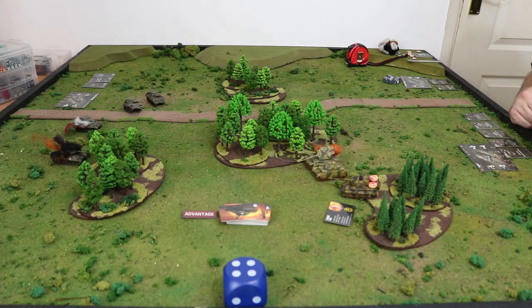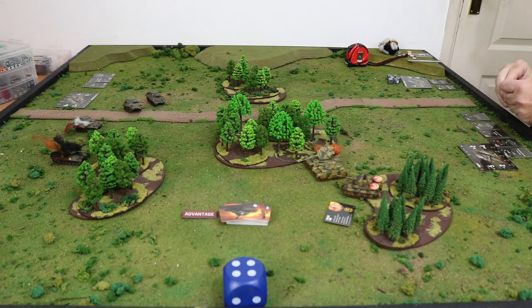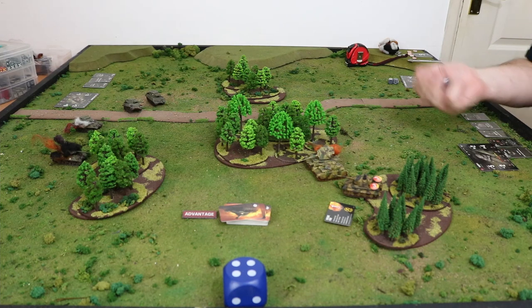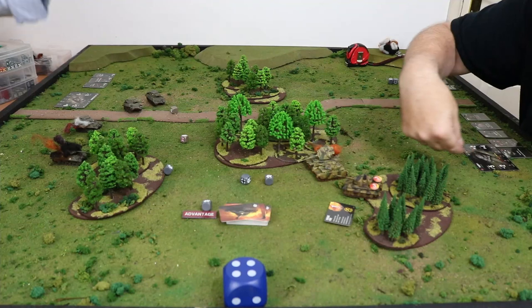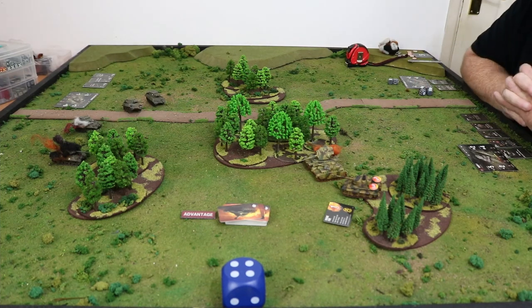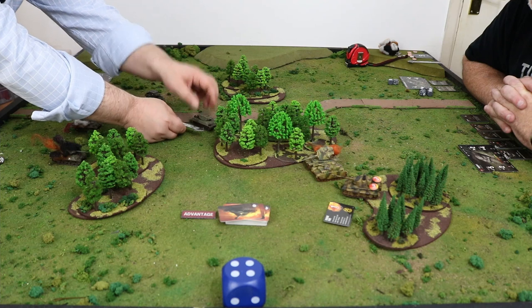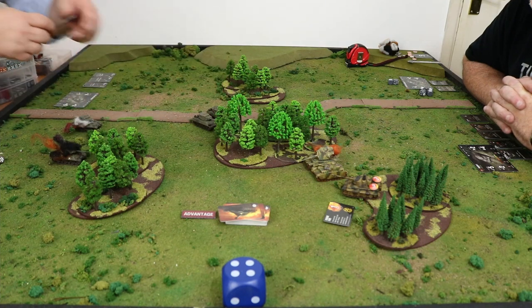Round four. The Panzer IV goes first and remains stationary. The tank with initiative eight has to move. He's now up to six damage. I could really use some advantage now. One crit — it's mine. The Panzer IV goes first and will remain stationary. My other tank has to move — I think what we want to do is close in and get a shot.